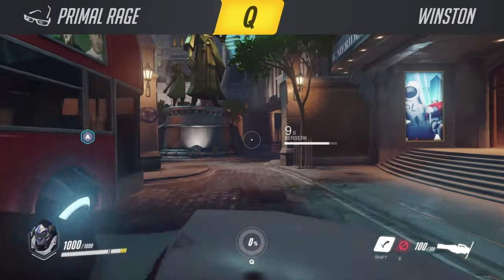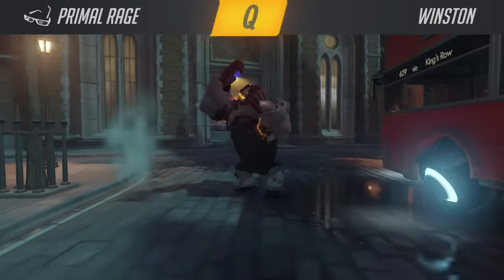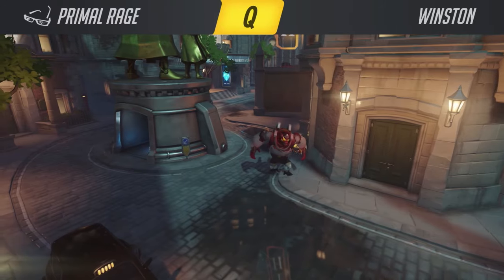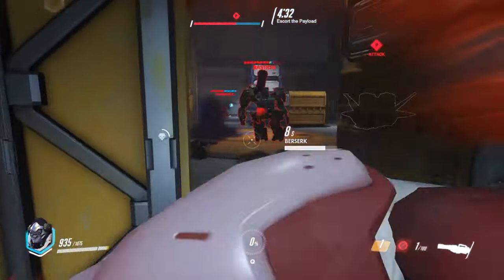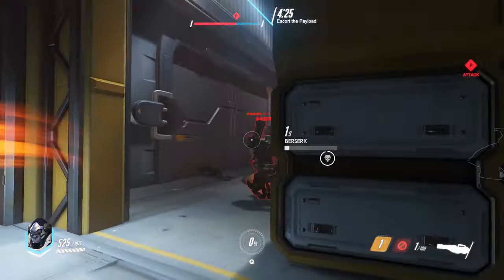The ultimate ability of Winston is Primal Rage. Winston goes into a rage and embraces his animal nature. He gains additional health and does a lot of melee damage. You can also use Jump Pack more often while in Primal Rage. He does a lot of melee damage while in Primal Rage but he loses the ability to use his Shield Projector as well as the Tesla Cannon temporarily. Primal Rage lasts for 10 seconds.